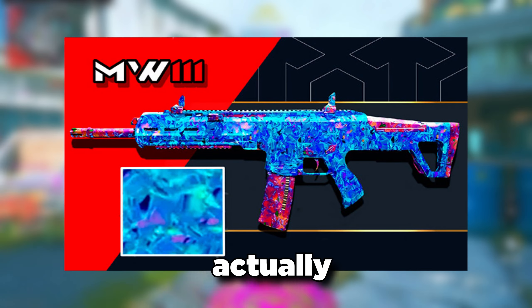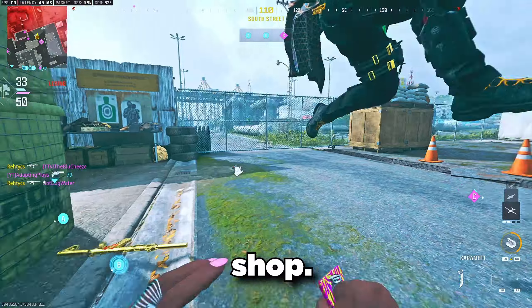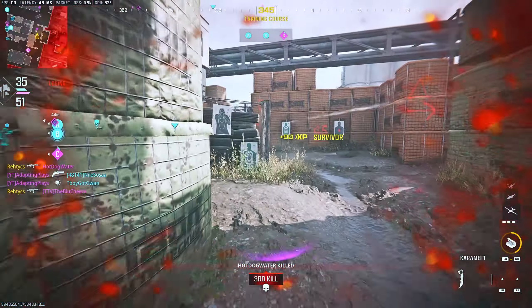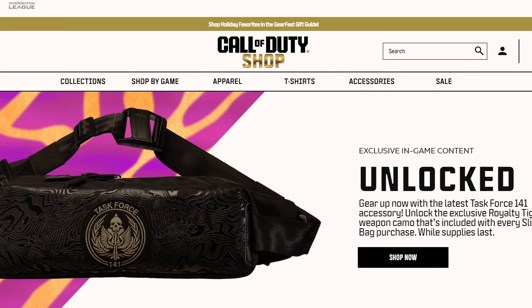Remember how I said this is better than the Priceless camo? Well, the Priceless camo is actually free — it's priceless, technically. This camo, on the other hand, is the very opposite. It has a price, and it's not in the shop. You can't go to the Shop tab right now and purchase it for 2,500 COD points. The only way to unlock this camo is to go to shop.callofduty.com and look at the Crossbody Task Force 141 bag that they're promoting.